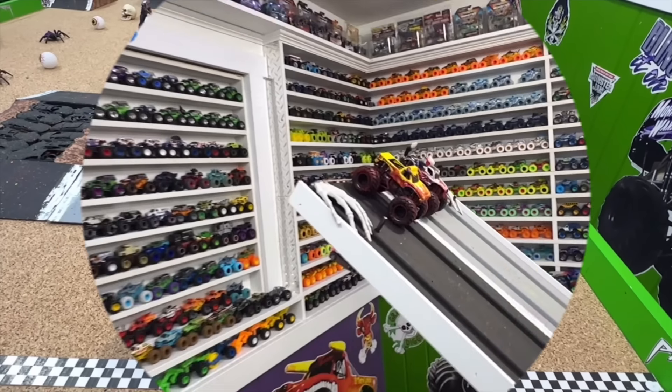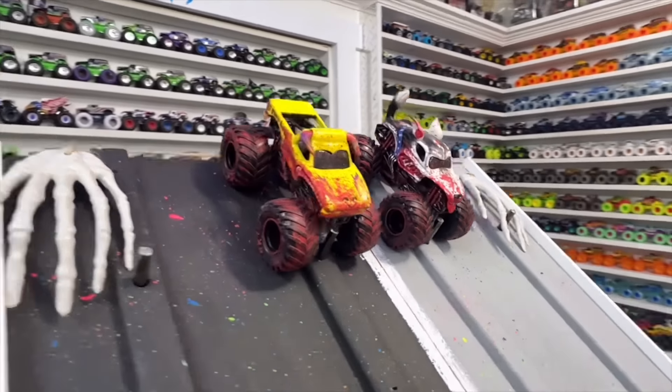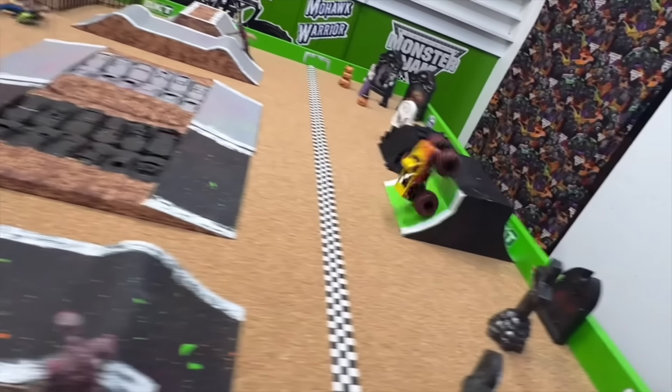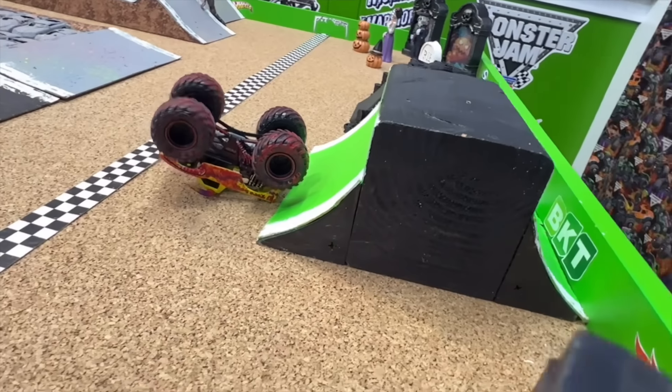Here we go with El Toro Loco taking on Husky. Green flag, gate drops — both so fast coming down the ramp, bump, and Husky goes off to the side, hits the zombie. El Toro Loco over the crushed cars tries to do a backflip after taking the win.